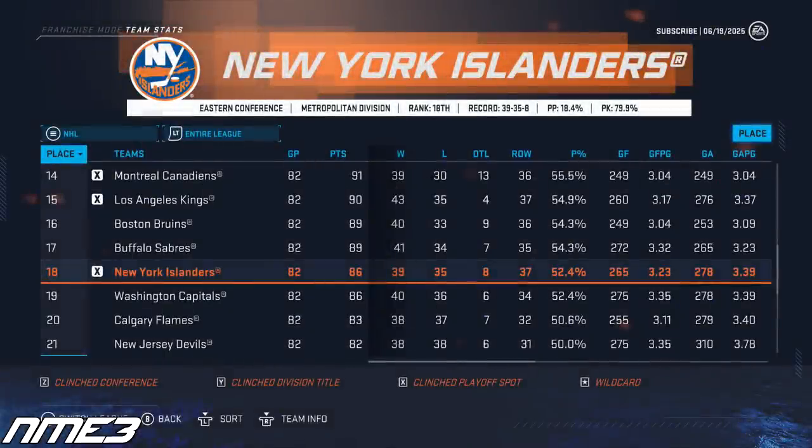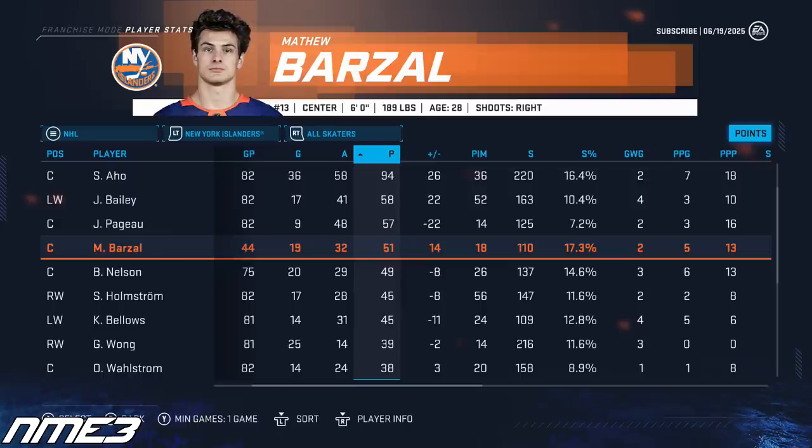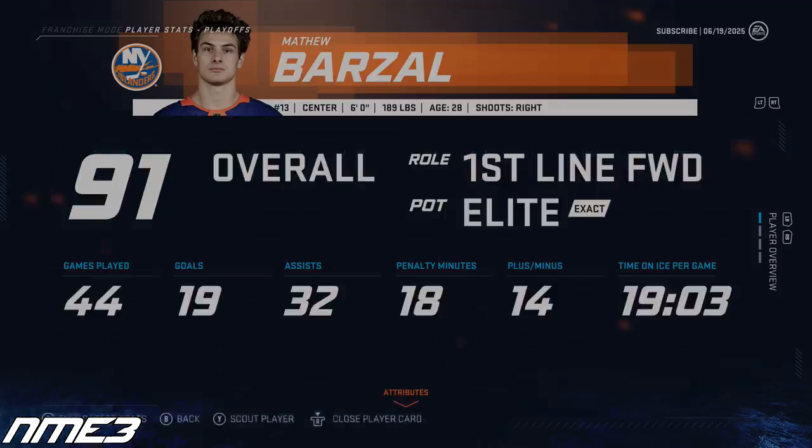The Islanders fall in the standings to 18th in the league and barely sneak into the playoffs in year 6. In the postseason they got out of the first round beating the Carolina Hurricanes in 6 but were swept in the second round by the Toronto Maple Leafs. Matt Barzal's regular season was shortened by injury — in just 44 games he scored 19 goals and 32 assists for 51 points. In the playoffs he was solid with 7 goals and 6 assists for 13 points in 10 games. He drops back down to a 91 overall.